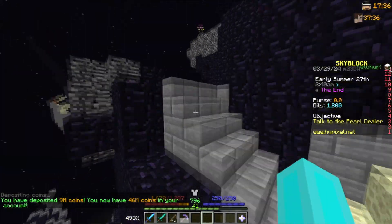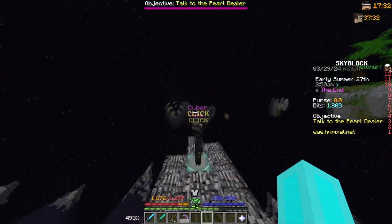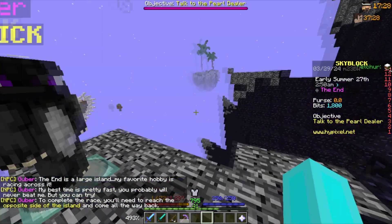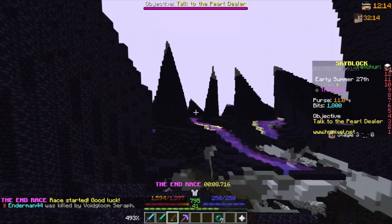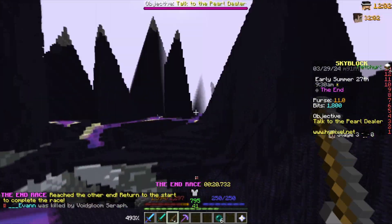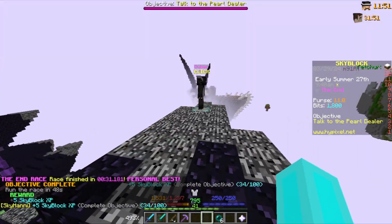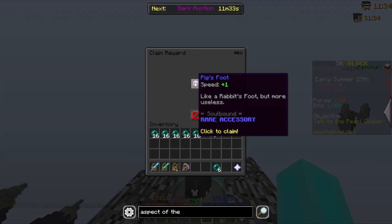It's time to unlock the redstone collection to get six more talisman slots. First, some of those talismans are in the End — if we talk to Goober we can do a race to unlock one. After completing the race, we get the pig's foot talisman.